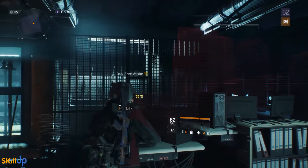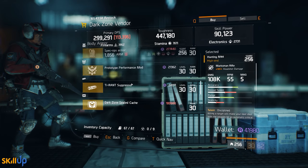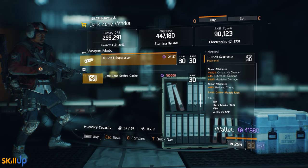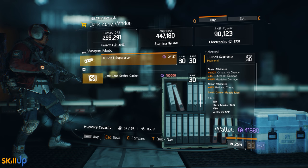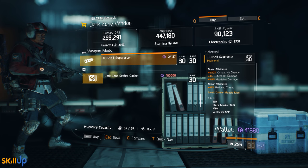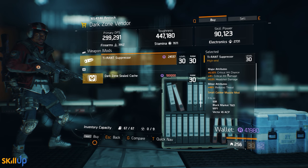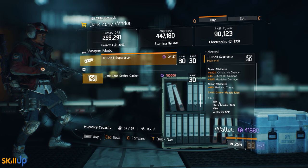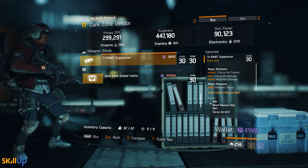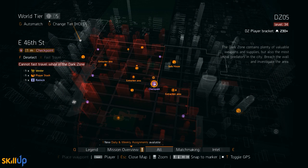At the East 53rd Street DZ checkpoint there's a Tyrant Suppressor rolled at 6.5% critical hit chance out of a max of 8.5%, 4% critical hit damage which is a max roll, and 6% headshot damage which is also a max roll. The best thing about the Tyrant Suppressor is that it fits on the smaller-type variant weapons like your small SMGs and the 93R — one of the go-to mods for those smaller weapons.